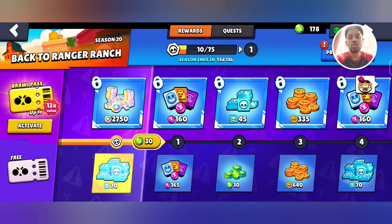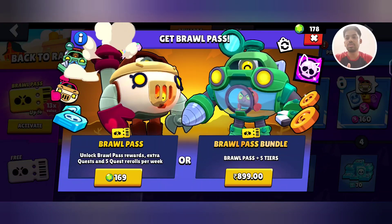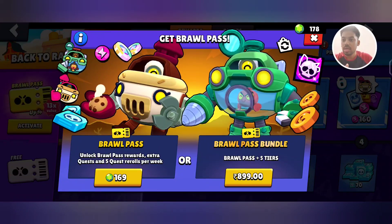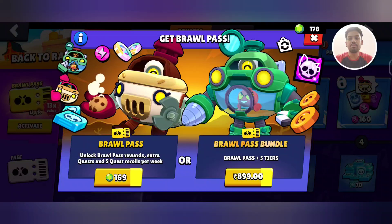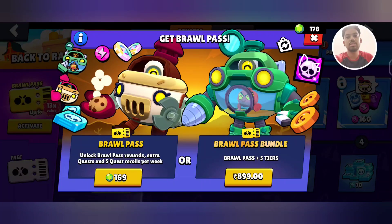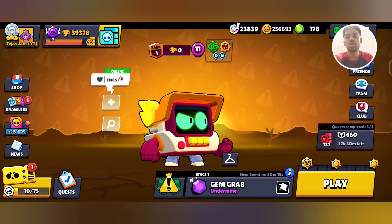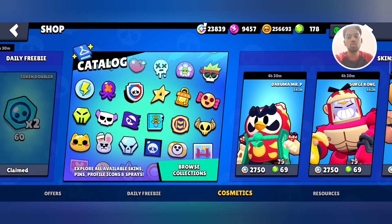If you want to activate the Brawl Pass, it costs 169 gems. You also get five free rerolls per week as mentioned. If you want to spend money, go for the Brawl Pass bundle which gives you the Brawl Pass plus five tiers of progression. The main thing when activating the Brawl Pass is do not forget to use a creator code.